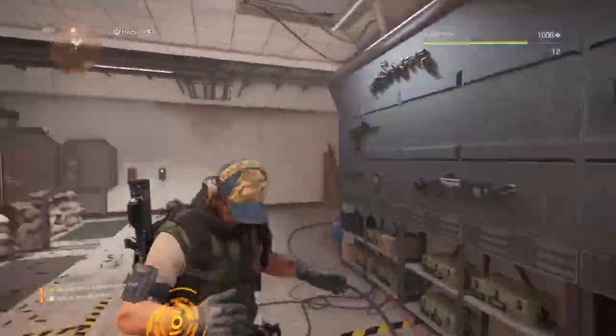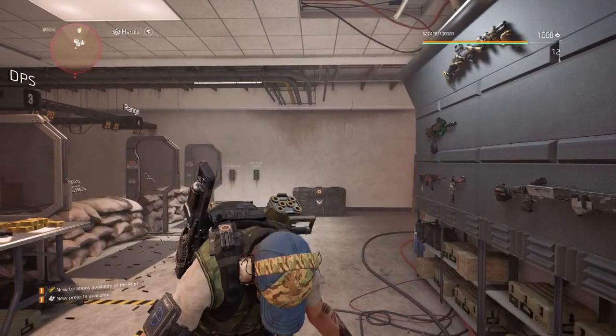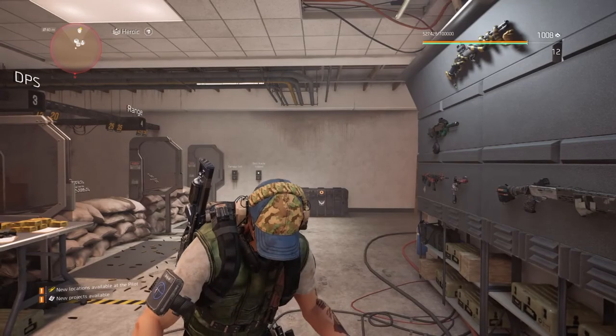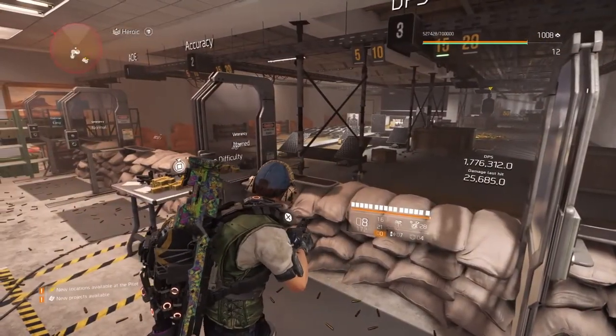Hey agents, thanks for tuning in to this video today. I'm showing you a little bit of a hybrid again — surprise surprise. This is a gunslinger bolt build. Let me just go through the pieces before I show you the stats here.